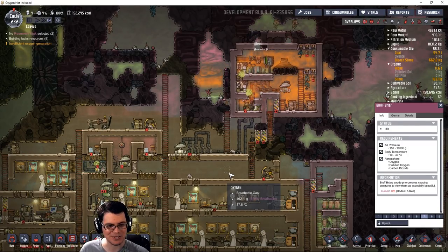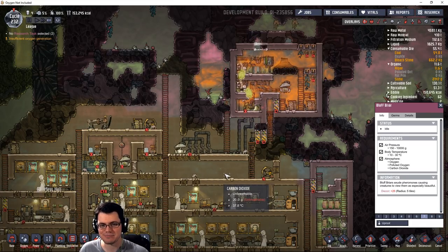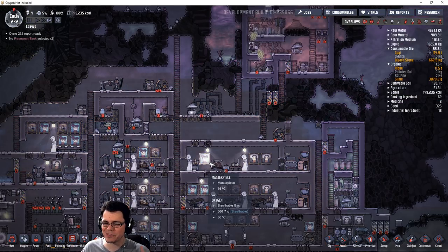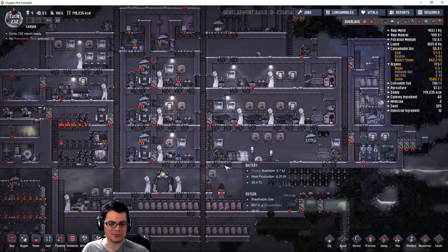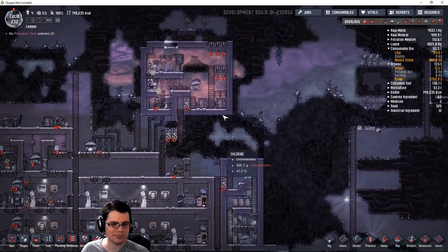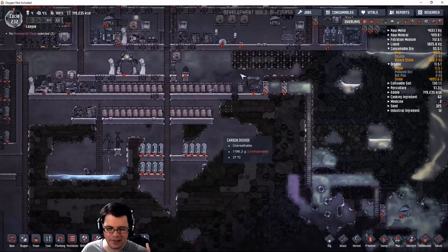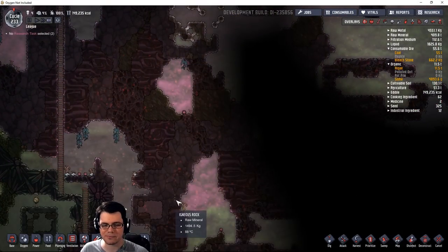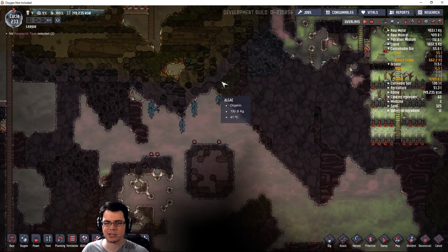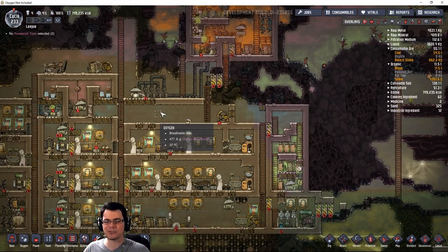There are many creative cooling ideas from the community I'll have to explore and try out as I continue to work on this base. However, that will have to wait for another episode. My next step is that exosuits are set up and running, I've got natural gas sorted, but now it's time to get into oil and start playing around with that. I'm looking forward to those experiments now that the update has officially released.